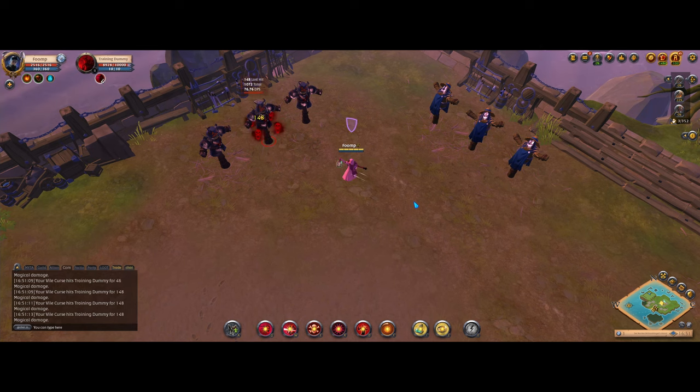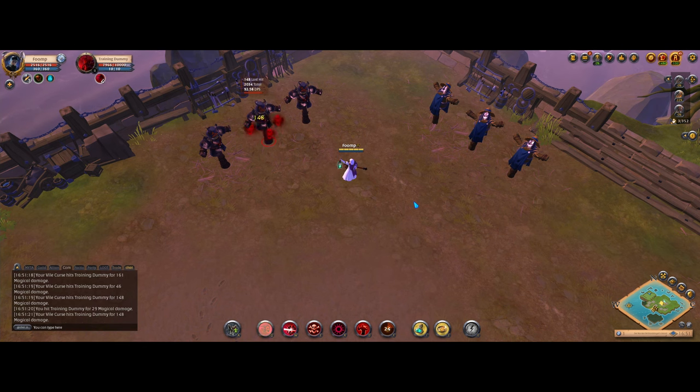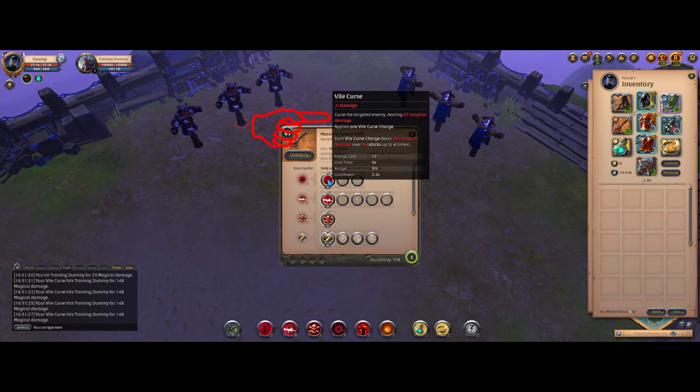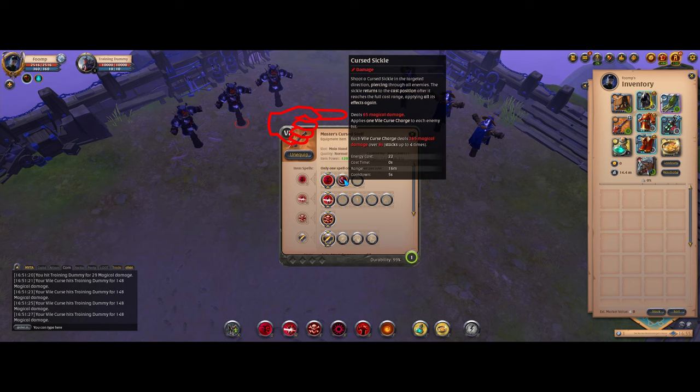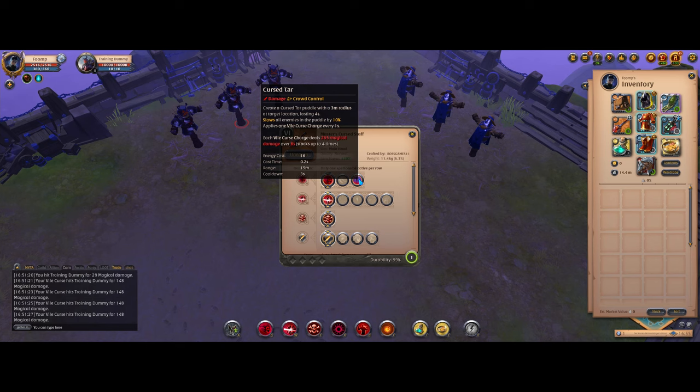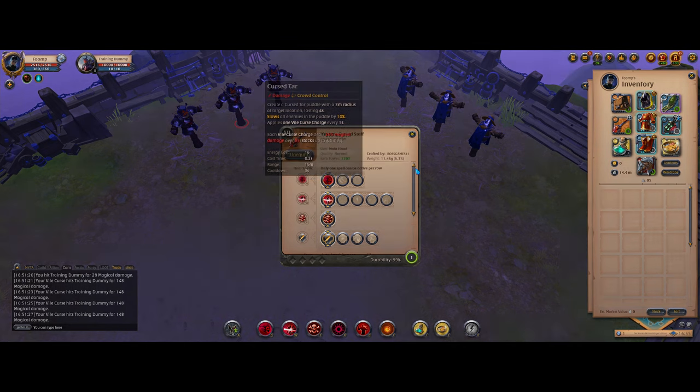If I then activate Defenseless Rush and reapply, you can see the damage goes up to 161. But if I deactivate Defenseless Rush and reapply, you can see the tick damage actually goes back down to 148 per tick, even if there was time left. Fortunately, both Q1 and Q2 on the Curse Staffs also deal a bit of direct damage, so it's still worth reapplying. But if you use Q3, you might actually do less damage.